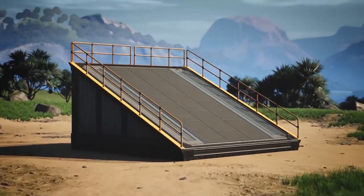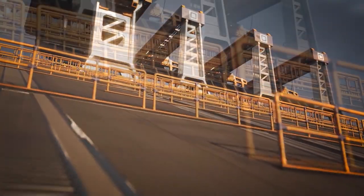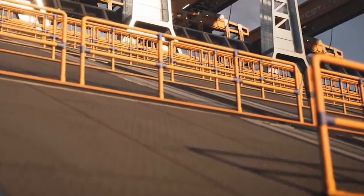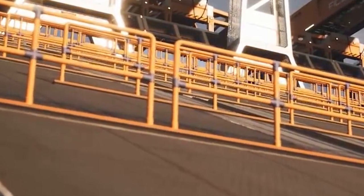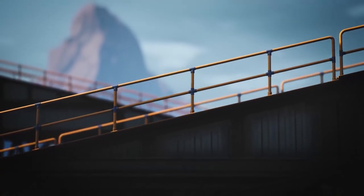First off we have the ramped rails along with the new design, which look fantastic. Immediately after this we can spot that the rails are placed every now and then along the middle of a ramp. This suggests that the new build mechanics are here, as it's pretty difficult to get this position of railing without placing multiple walkways and foundations down first.